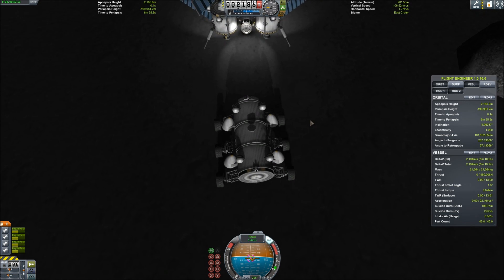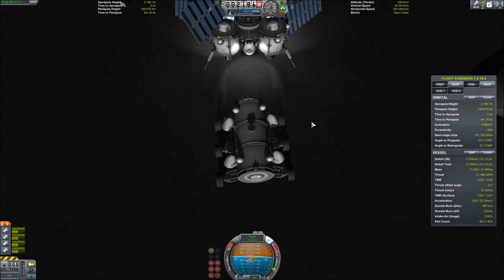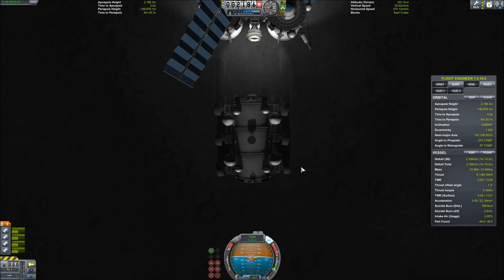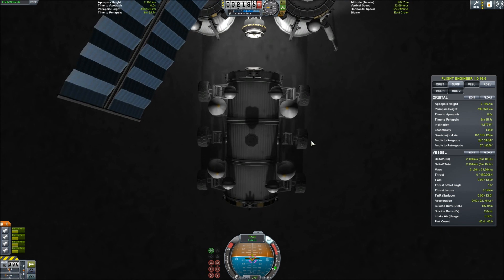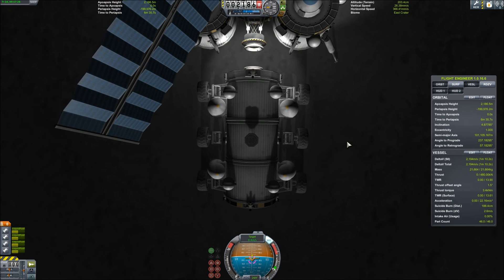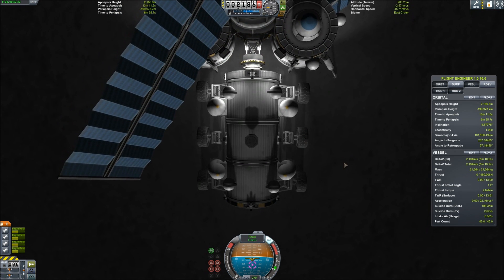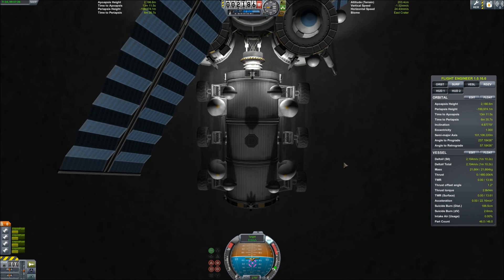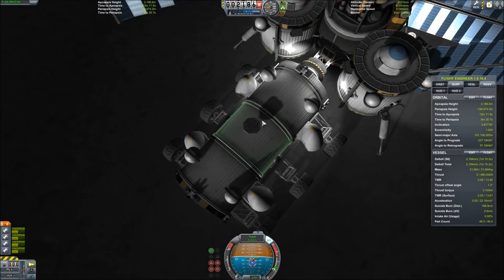As the fueler slowly but surely approaches the moon drill and gets it nice and lined up, we discover that unfortunately the docking port is just a little bit too short. Can you believe that? After all that work and all that testing, we run into this silly little problem where we just cannot get solid contact between these two vessels.